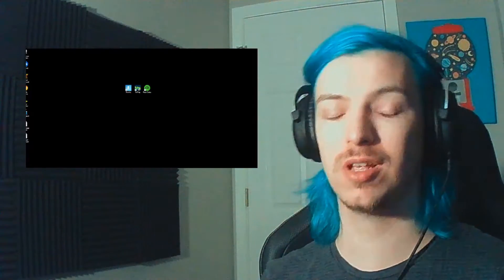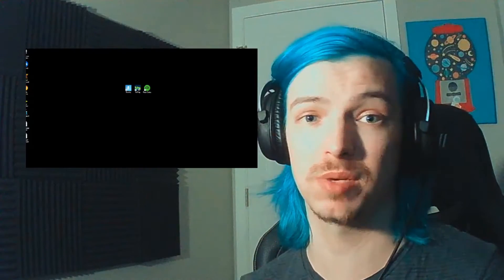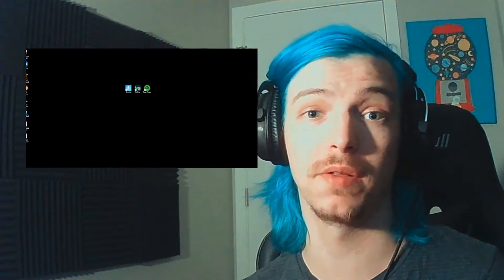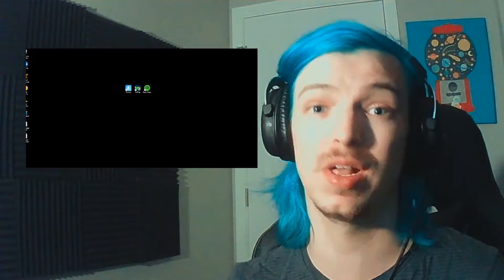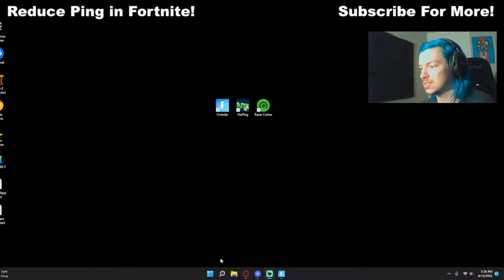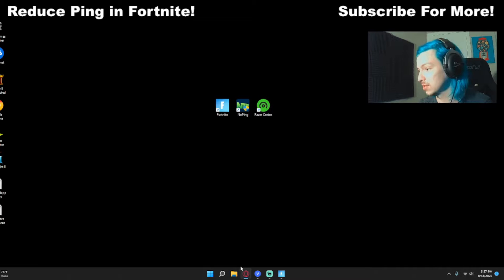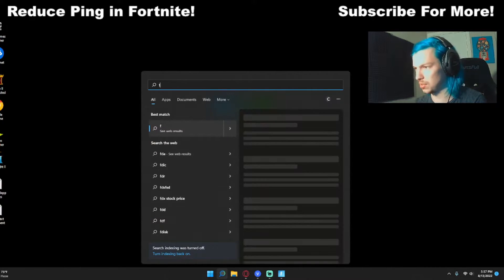Jumping into our next tip, we're actually going to be doing some system optimization — going through network preferences and settings. This really does reduce your ping a lot; you can get down about half your ping with just a couple of tweaks on Windows 7, 10, and Windows 11. This is a setting I discovered on accident that everybody sleeps on. I guarantee your buddies have never heard of it. You're going to type in 'Delivery Optimization Advanced Settings' and click on that.